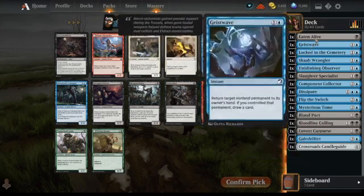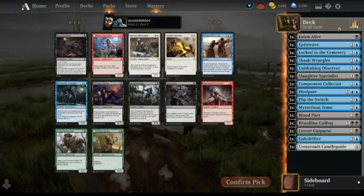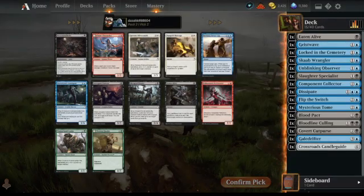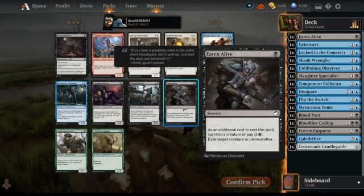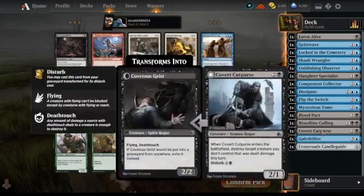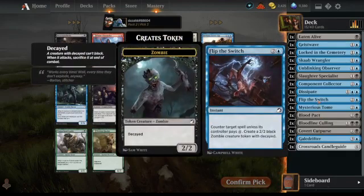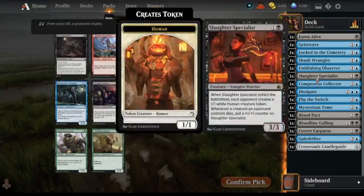Now, what are we missing in our deck? We don't have many creatures — actually we've got seven creatures. But I spotted Eaten Alive and I'm thinking we could have a problem sacrificing creatures. We've got one thing that makes decayed tokens, so that could work.